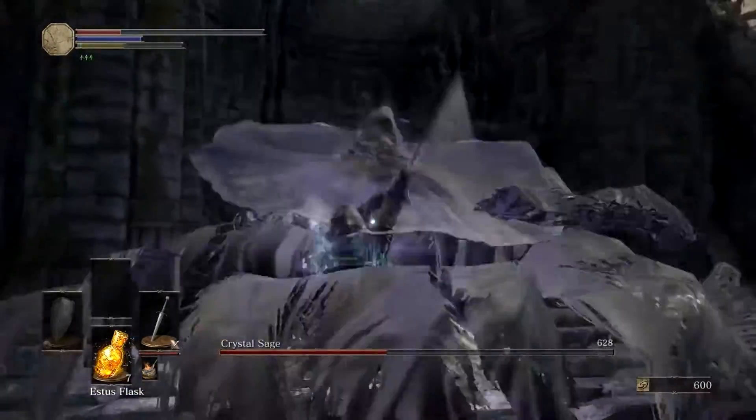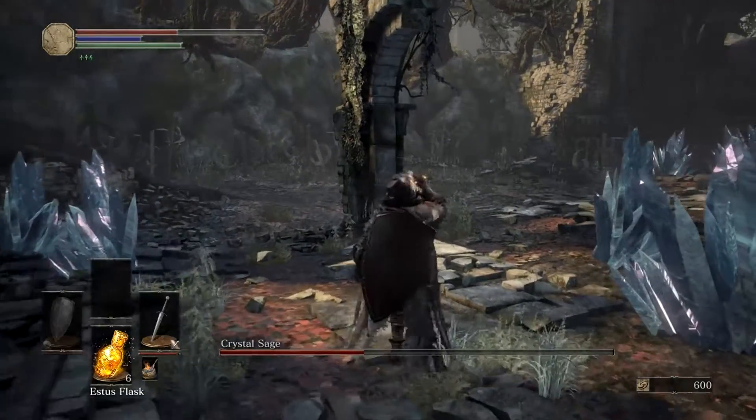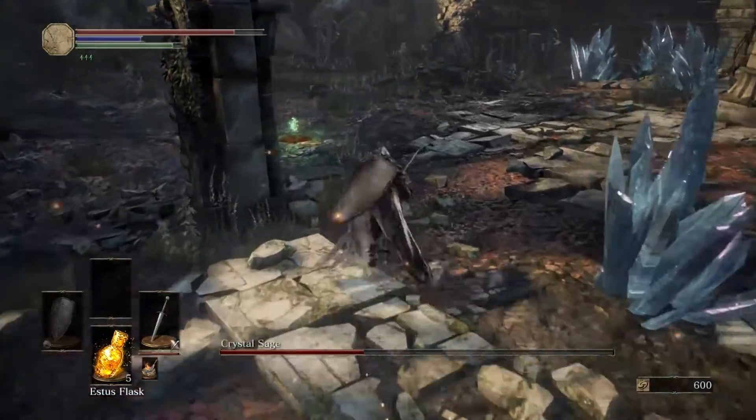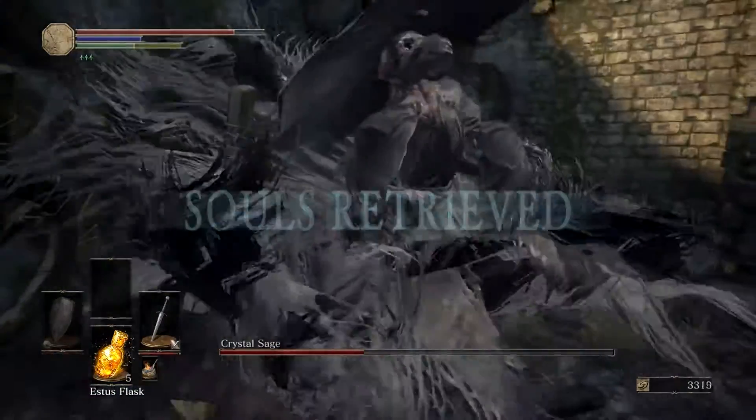he's going to disappear and start coming back in multiples. Now there are two ways of dealing with these multiple images. The way to tell which is the real one is that the real one shoots purple spells, and the fake ones shoot blue spells.